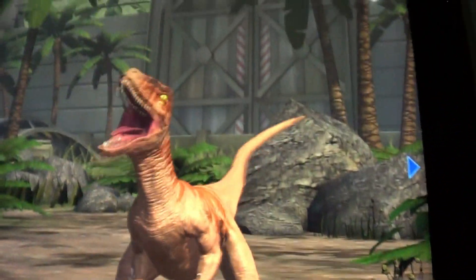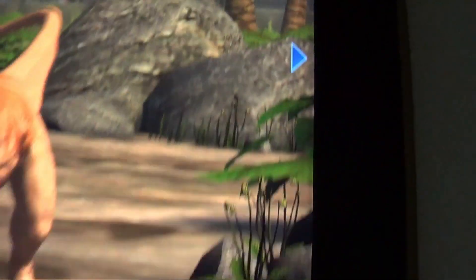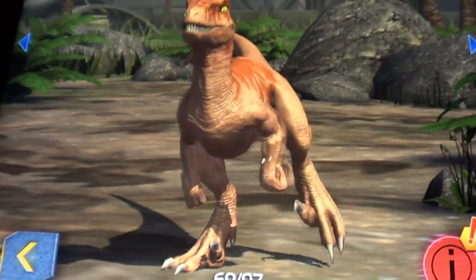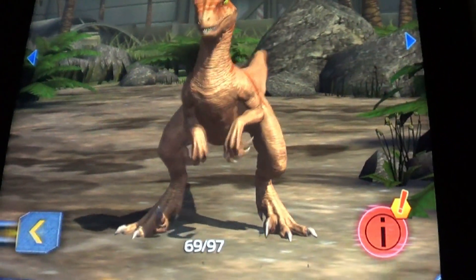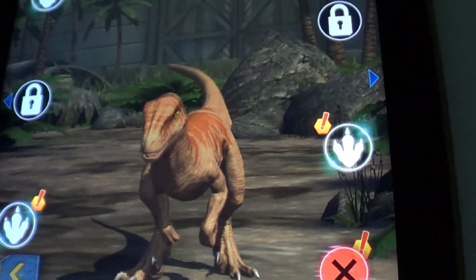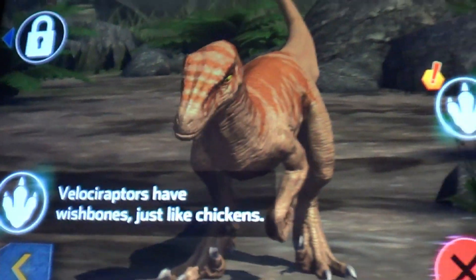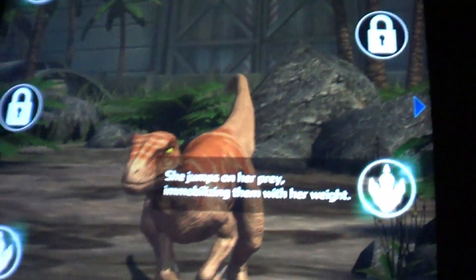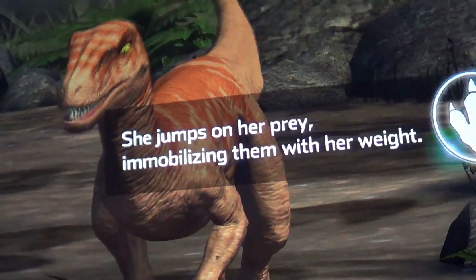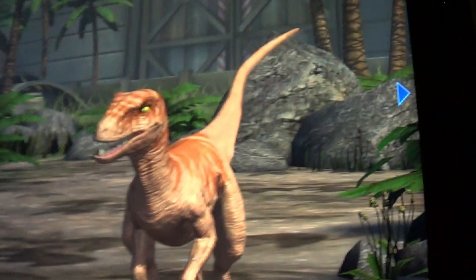Velociraptor! Velociraptors have wishbones just like chickens. She jumps on her prey, immobilizing them with her weight. I like it.